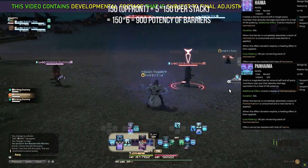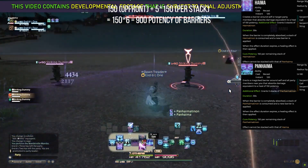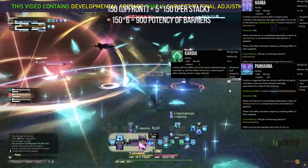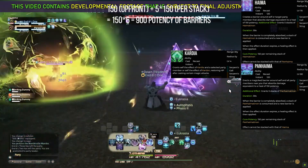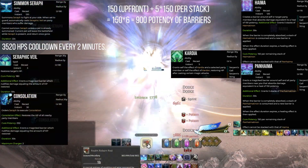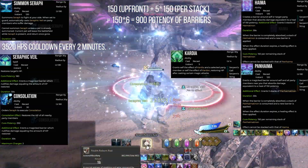It's worth noting that Seraph replaces the fairy outright, so HPS values are going to be somewhat bloated in single target in this discussion. Sage's Kardia will still proc under the Haima effect — I want to make that super clear because the 3520 versus 1800 gap will be much narrower in actual practice than it appears here.